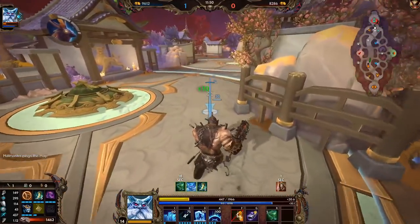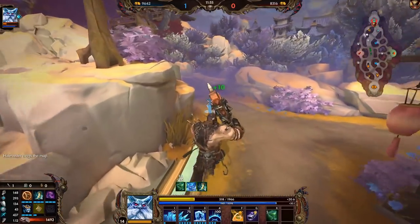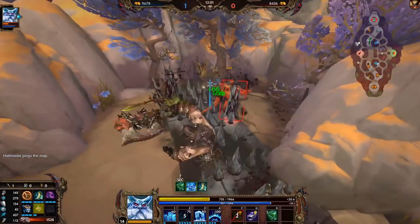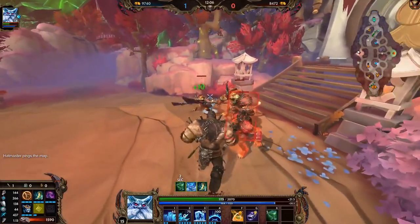Looks like his strategy is to ignore the wave and just keep me away — which is working. We'll go check all these buffs over here; could have taken his speed I guess. He is working on an Executioner, and he went Pestilence which will be annoying for my lifesteal build, but it'll be fine.